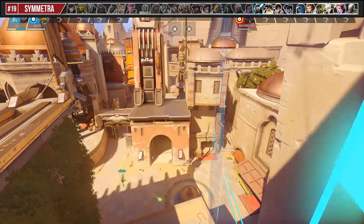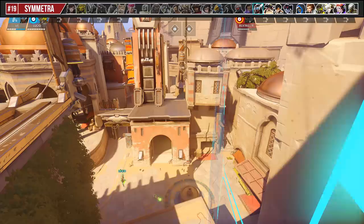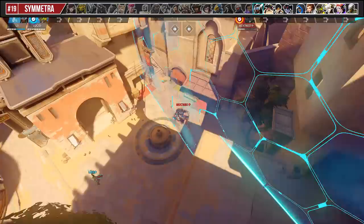Symmetra's Barrier has no limit in range — it stretches across the entire map and can be used on the point from your spawn if your team needs it during an active teamfight. When you respawn, change the orientation and place it down.